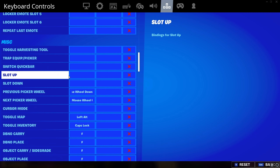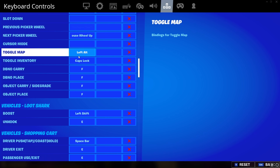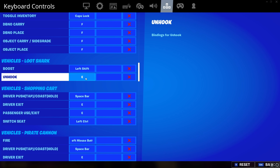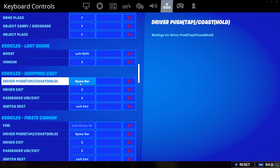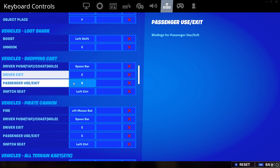For misc and vehicles: loot/shark boost is left shift, unhook is E. E is used a lot for me — it's my trap bind — but it's also to get off vehicles and other stuff.